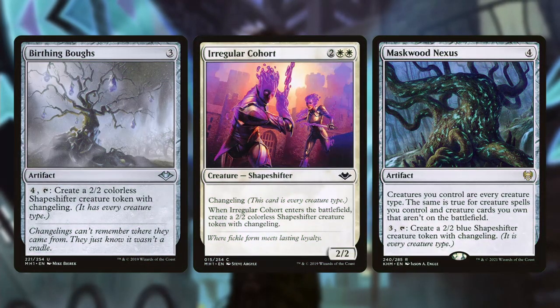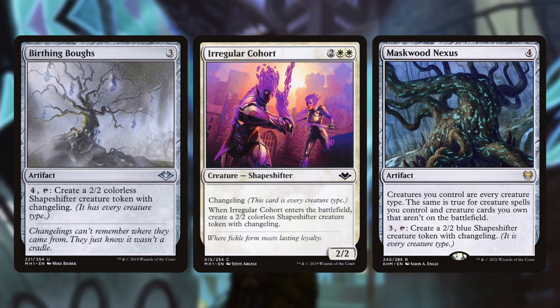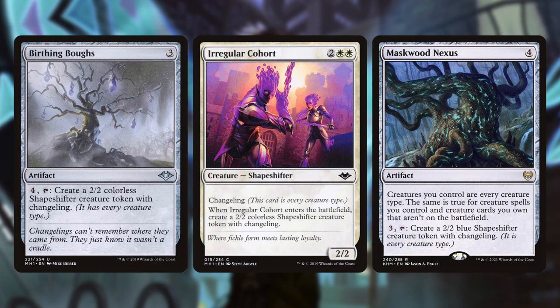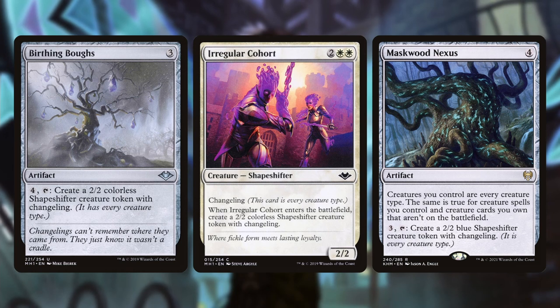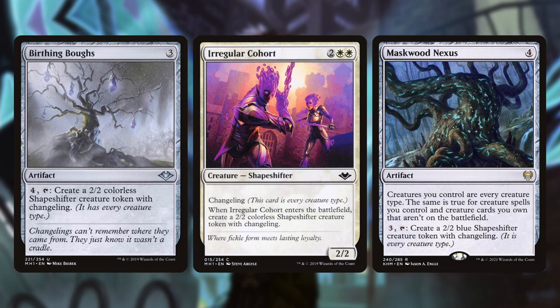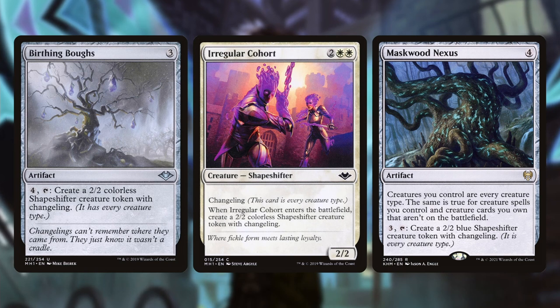You can also run a changeling package. With Birthing Boughs and Maskwood Nexus, having a way to just spend three or four mana to put an angel token onto the battlefield gets those plus one counters going. If you have a lot of angels out there and go for Maskwood Nexus, creating that shapeshifter token which counts as an angel gets the benefit of all those plus one counters. Even though these shapeshifter tokens may not have flying, being able to get down a creature that turns into a six or seven power creature for just three mana is very good.